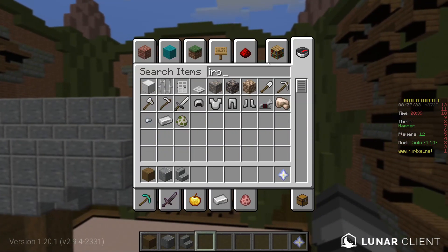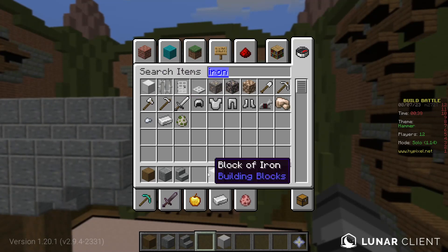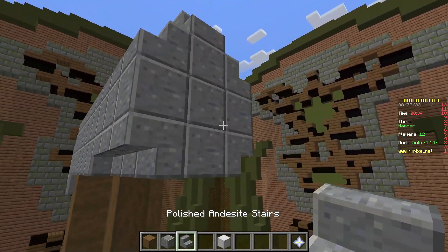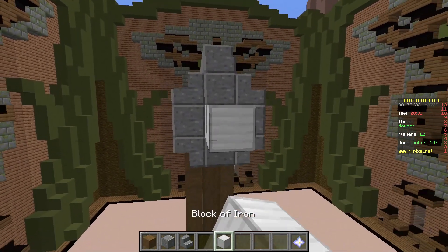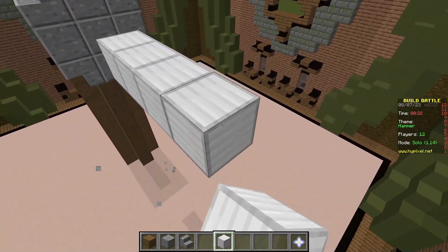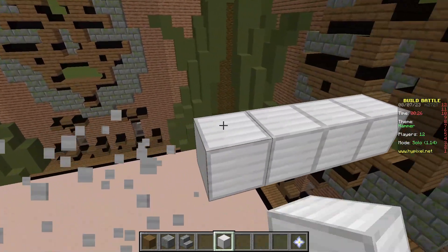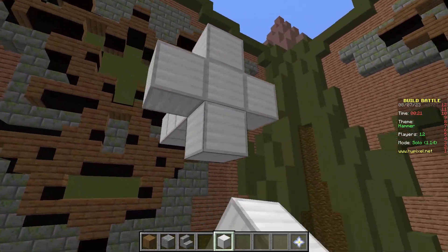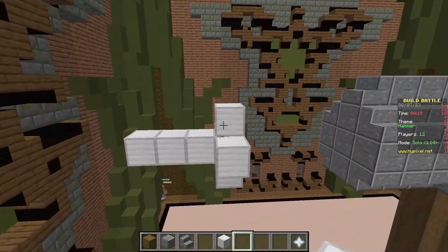I can really quickly build like an iron nail or something. Oh wait, I gotta do this side too — boom, it's all about the details. Thirty seconds left, just build a quick little nail. Boom — it's a hammer hitting a nail!